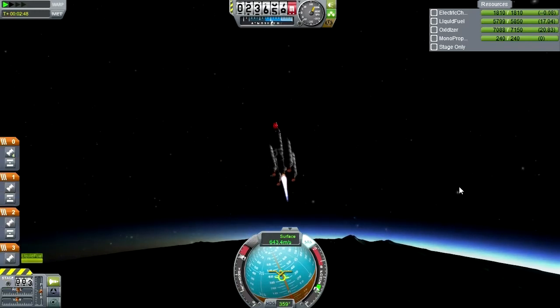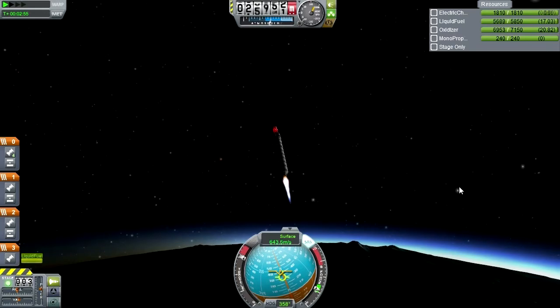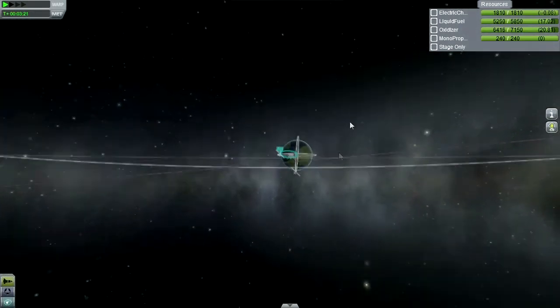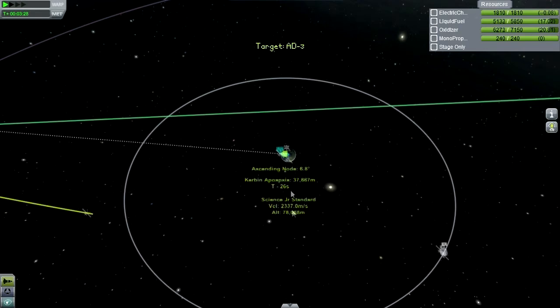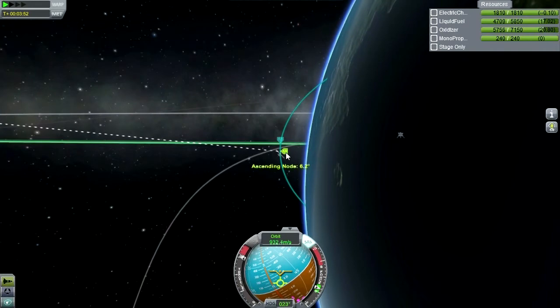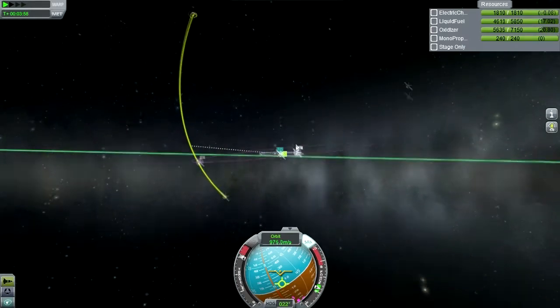Separation of boosters — all good. We should be looking at how our orbit is going. Let's set the asteroid as a target. We seem to be increasing our inclination. We can adjust inclination now. We seem to be at our ascending node — very convenient orbit-wise, actually not very convenient, but we'll see.